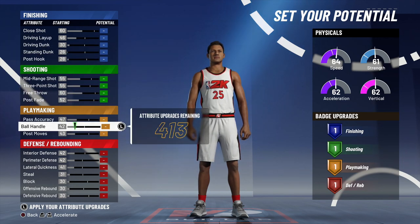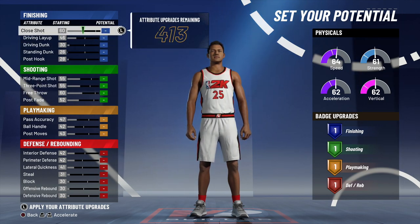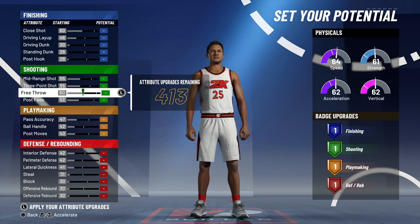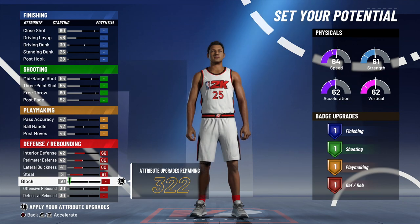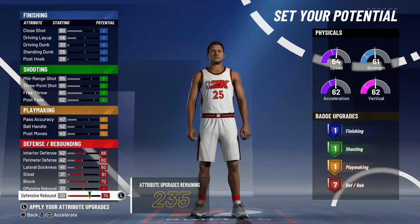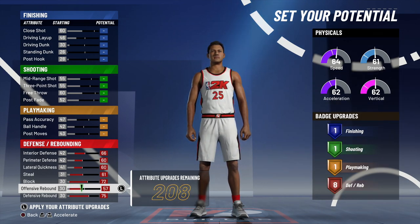I'm very analytical — I look at every single attribute and analyze how it fits my play style, and that's what you all should be doing. If you want to run super fast on threes, go with the speed one. For filling out this build, we're going to fill out defense first so I can get nine defensive rebounding badges. Nine gives you a good amount of badges to play defense, especially on the twos. We top it off until we reach that sweet spot of nine defensive rebounding badges.